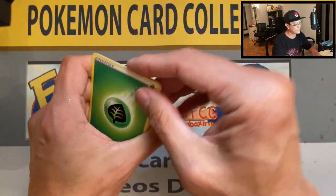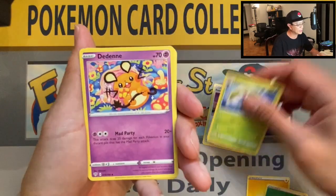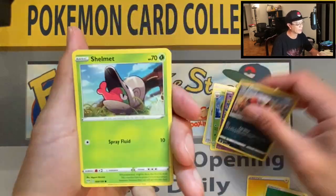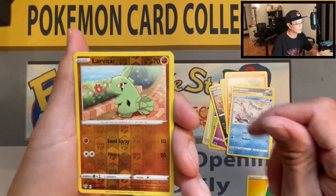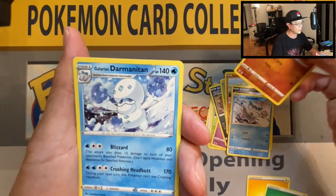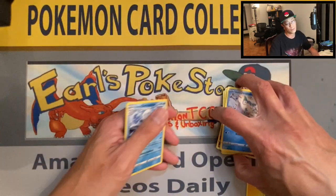Leaf energy, Rose Tower, Steenee, Ditto, Nickit, Shellmet, Larvitar, Grimer, Galarian Darumaka, Larvitar reverse holo, and a Galarian Darmanitan non-holo rare.